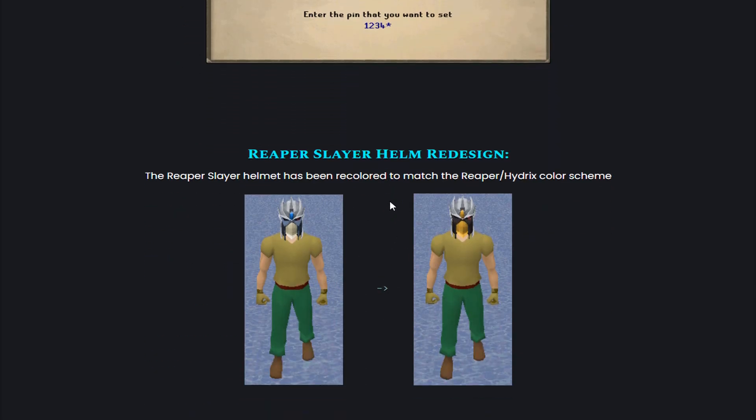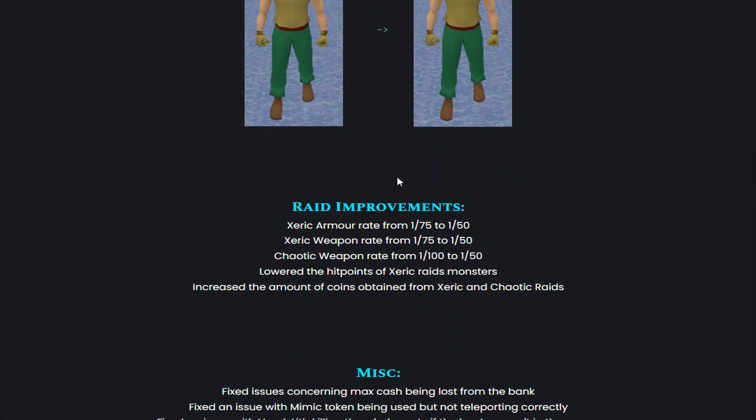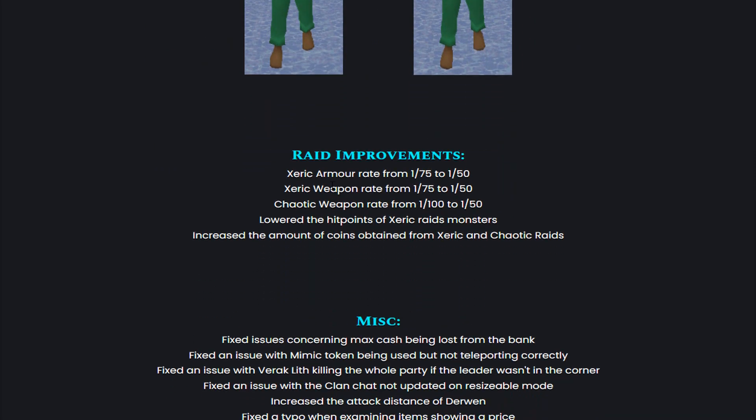Reaper Slayer Helm redesign — the Reaper Slayer Helm has been recolored to match the Reaper as well as Hydrix's color scheme. Then they also did raid improvements: Xeric Armor Rate from 1 in 75 to 1 in 50, Xeric Weapon Rate from 1 in 75 to 1 in 50, Chaotic Weapon Rate from 1 in 100 to 1 in 50, and they lowered the hit points of Xeric Raids monsters.